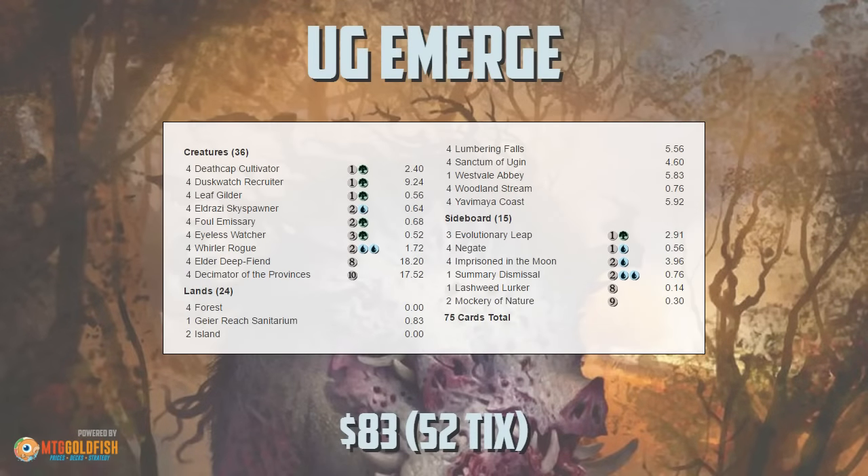Hello everyone, it's Seth, probably better known as Saffron Olive, and it's time for a very sweet edition of Budget Magic. We've been waiting around for a while for Eldritch Moon to finally release on Magic Online, and it finally happened. So we have Eldritch Moon cards to play with, which means we are heading to Standard for our very first Budget Magic of Eldritch Moon Standard season. Our deck is super sweet — 83 bucks in the paper world, 52 ticks online, so not bad at all for a super powerful Standard deck.